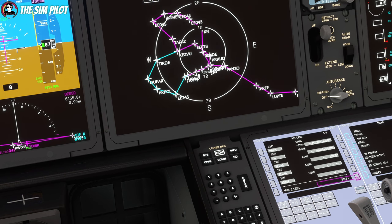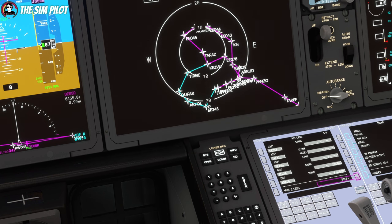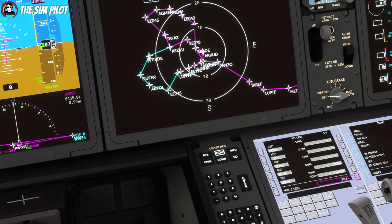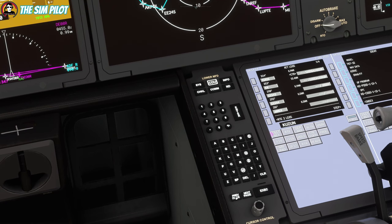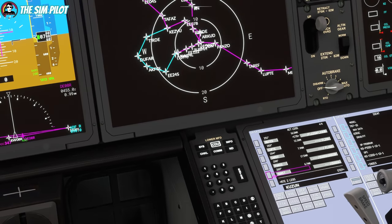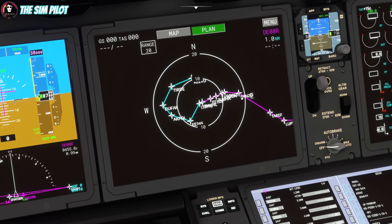After PANZO the next waypoint seems to be SORET, and we're coming back to it in a roundabout way. A direct routing to the arrival would be much better — that's why we're checking the routing. We can go directly from PANZO to the arrival and cut out the loop. After PANZO, we can go direct to SORET — let's execute that. That is a much better flight plan routing, as you can see here.